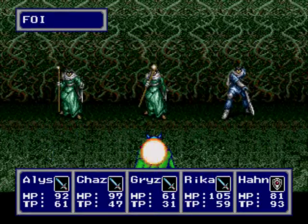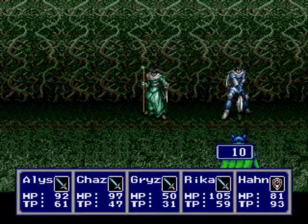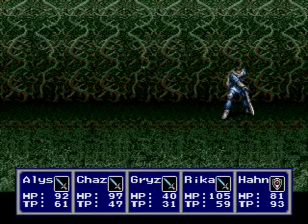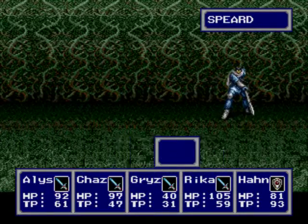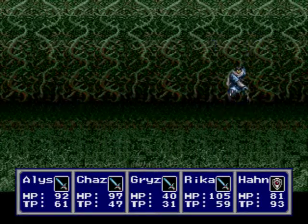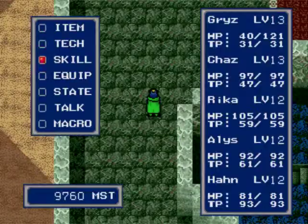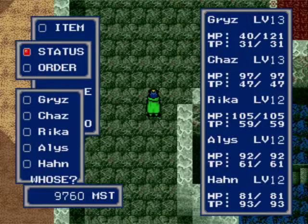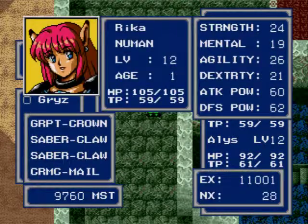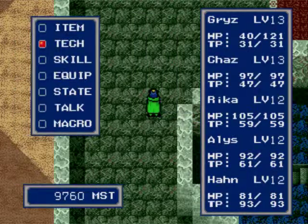We can cast Watt or Foy. For a side note, the ceramic gear reduces the damage you take from fire-based attacks, so that's why Foy did next to nothing compared to Watt on Grizz there. Magic damage is based on two factors, one is your mental stat. Grizz has 14 mental, Chaz is a little better, Rika is a little better, Han has 24, so he's going to take spells the best out of the group on average.